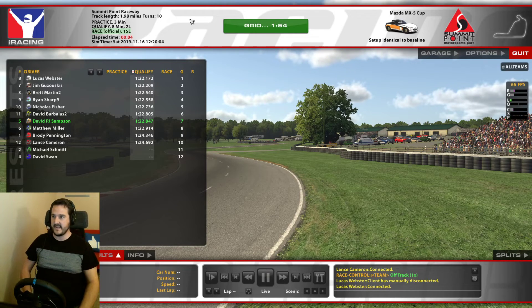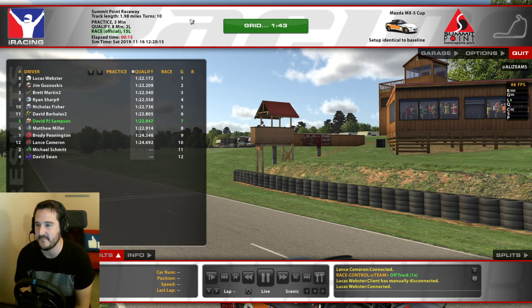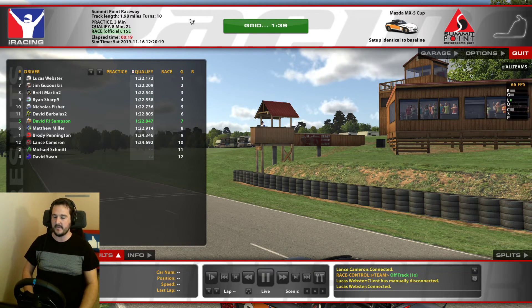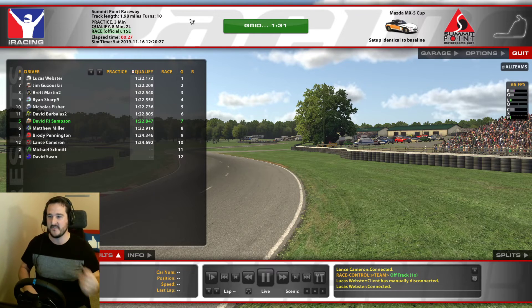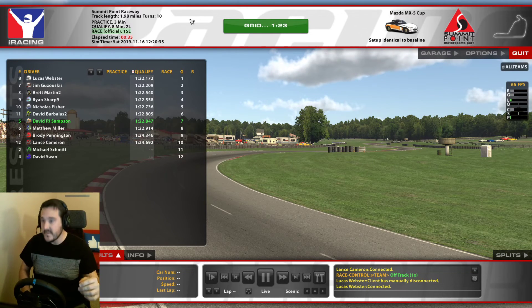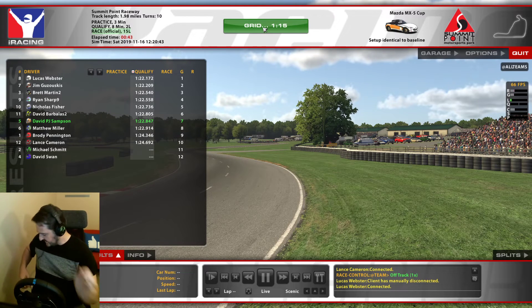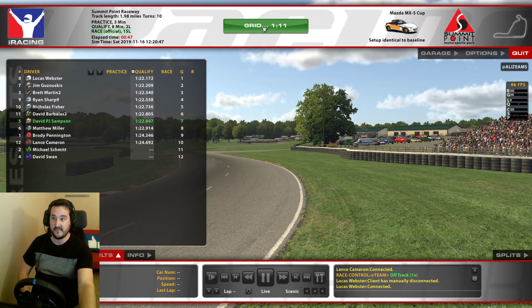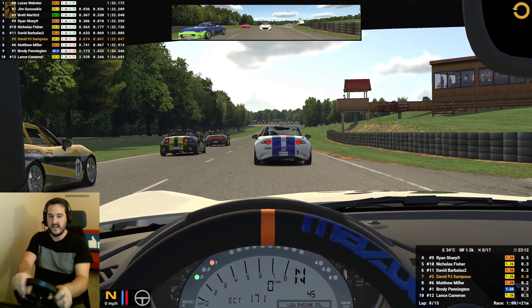Hey guys, welcome into this iRacing video where we're once again at Summit Point Raceway, this time in the Mazda. We did race here earlier in the week and finished P2, so I'm back to try and get that top spot. Qualifying didn't go great - I got a bit wide on the exit of the last bend, invalidating my lap, so I'm starting seventh instead of probably third. We're gonna keep it clean, go fast, and try to bring it home without too much damage. This is my fourth time here this week as F3 and Mazda were both here, so it's been all good.